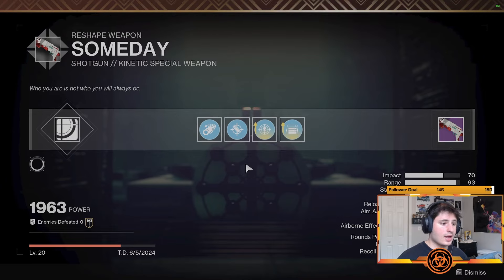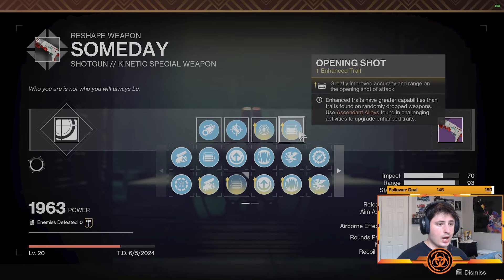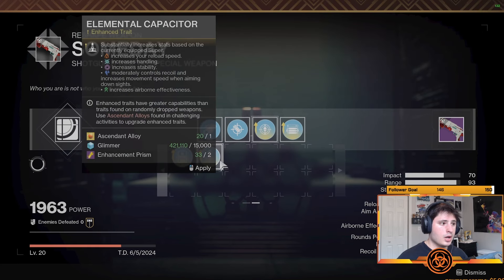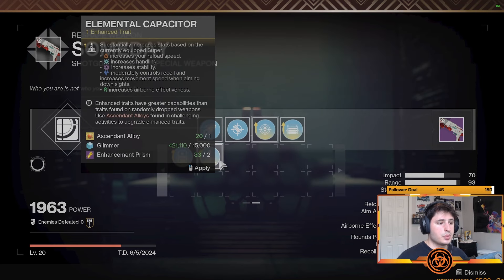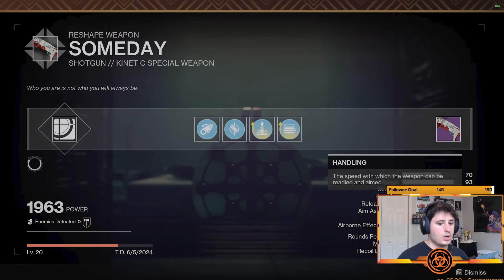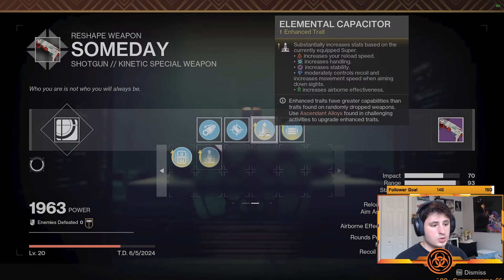The God Roll I have right now is Threat Detector and Opening Shot, and obviously these are both enhanced, which is going to make it better than a Matador. Also, the ability to throw on Elemental Capacitor is probably going to be the next God Roll, which actually gives you 100 handling if you're using an Arc subclass.